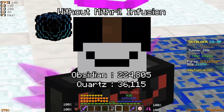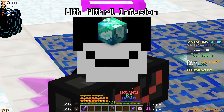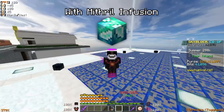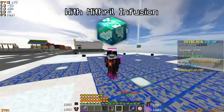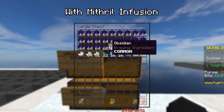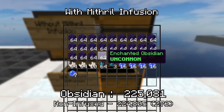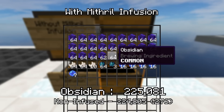What you're more interested in is the amount of bonus items you get from having this item on your minions, and whether there's a big enough change to actually earn extra money and whether this item is worth using at all. When we collected the minions that all had mithril infusion, the difference is almost negligible. We ended up getting an extra three stacks and 60 obsidian without the infusion, but with the mithril infusion that only bumped it up to about an extra two pieces of enchanted obsidian and then just a little bit of normal obsidian.